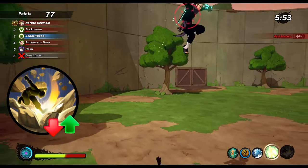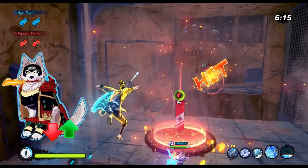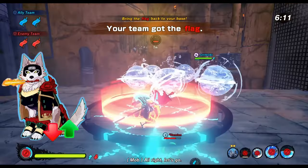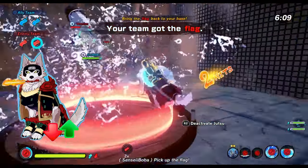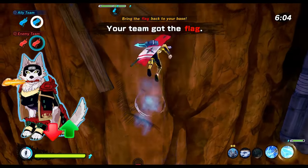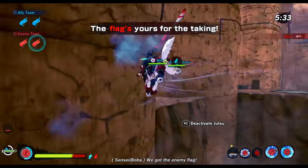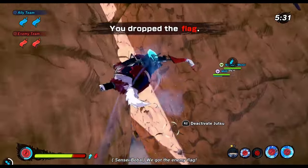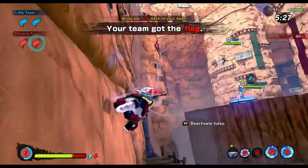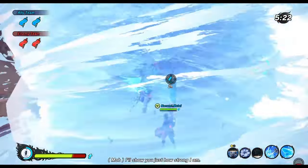Heavenly Foot of Pain has a smaller attacking range now so that one is easier to dodge as well. They also changed how Ninja Hounds work - they increased their speed by a good amount but you will now drop the flag if you summon them. Which is kind of irrelevant because although you will drop it on summon, you can just pick it up again right after and still carry it with the dog. Ninja Hounds are just faster now and because of that it's also easier to chain hits with them or follow up on them.